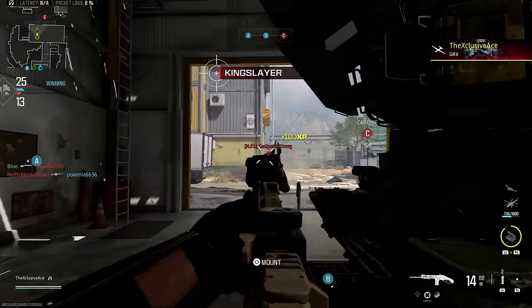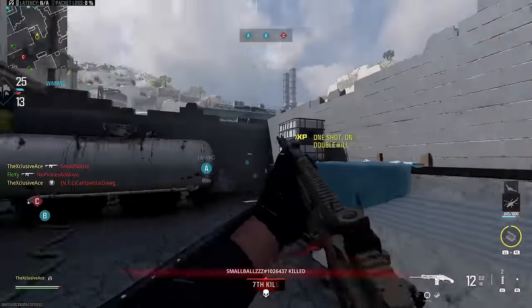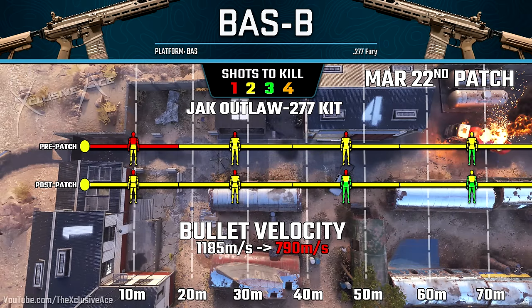On top of the body multiplier changes, they removed the bullet velocity boost that we used to get with this kit. Previously our bullet velocity was 1185 meters per second; now it's the same as the base Bass B at 790 meters per second.